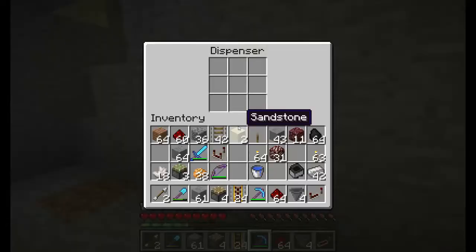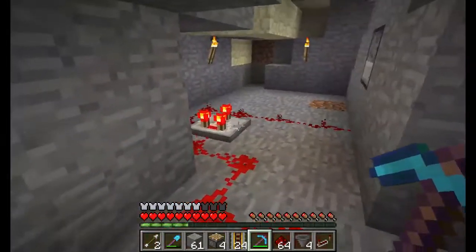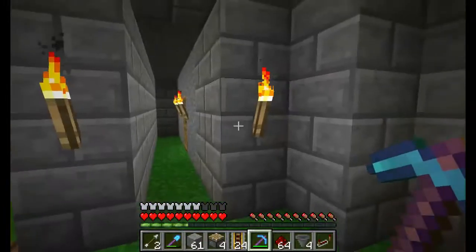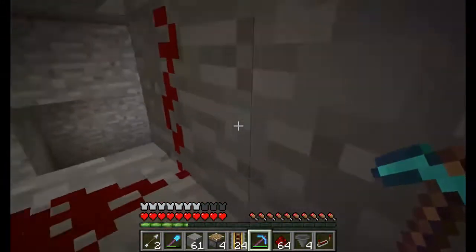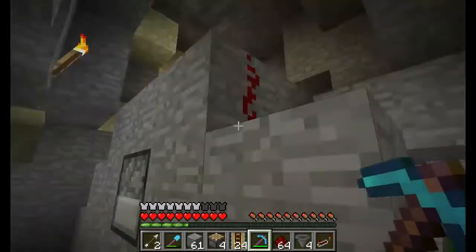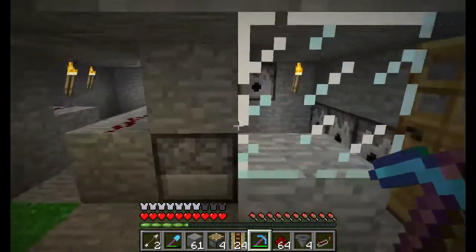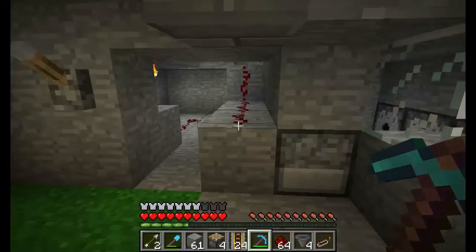I've got the egg dispenser already wired up — that's the same design as our egg farm where the chickens are right now over here. I've got the dispensers wired up here like this so it doesn't power the egg dispenser. I'm trying to keep the signals separate. It would be so nice to have some colored wool to keep everything in order, but we have what we have.